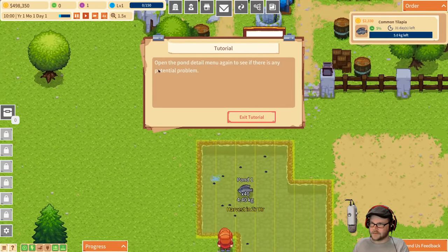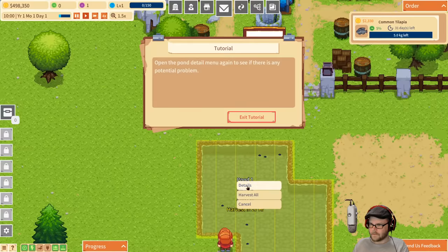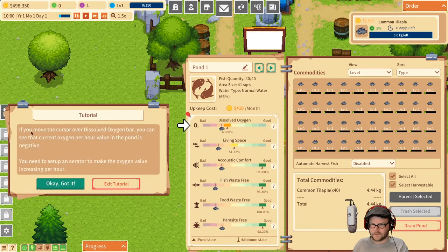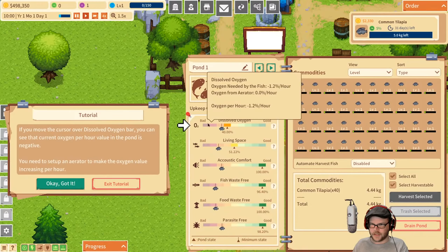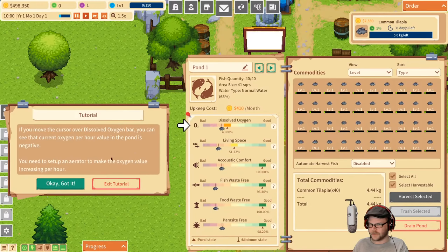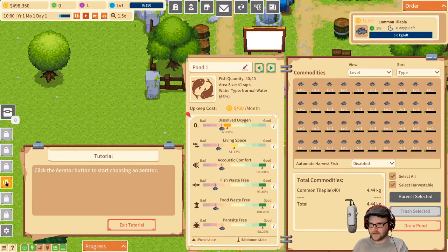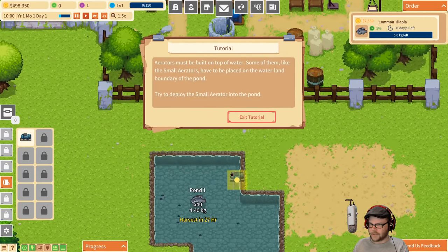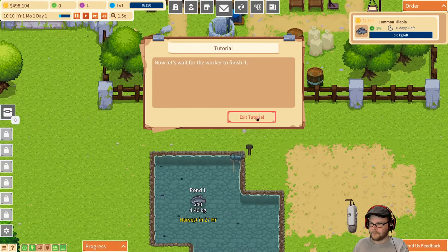Pond details. We want dissolved oxygen as a problem. With the cursor on its oxygen, you can see it's negative per hour — so they'll lose oxygen. Need an aerator. All right, let's pop an aerator down. Built on top of water. Go finish it, buddy.